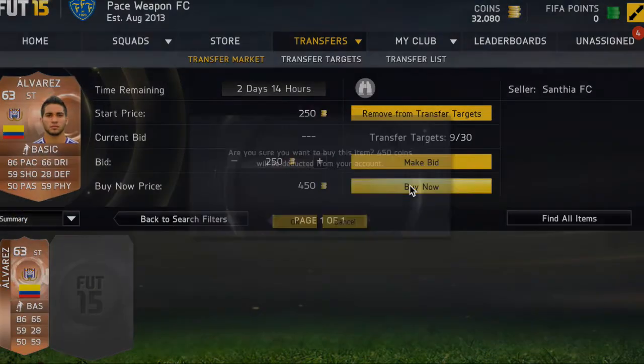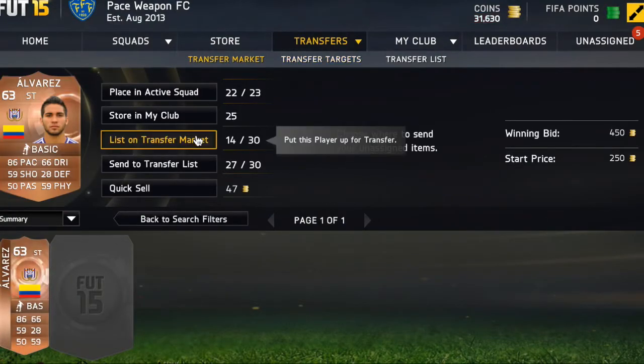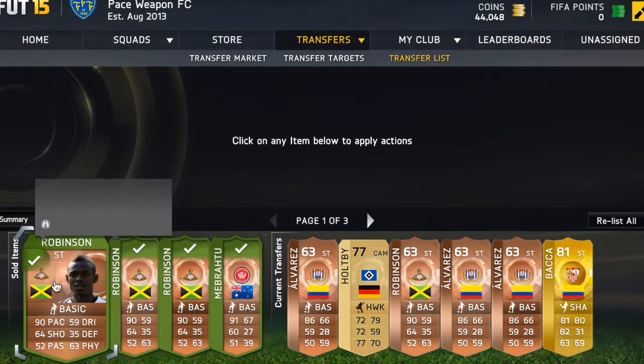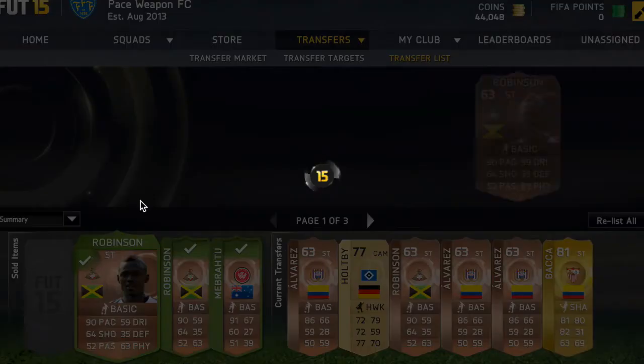If you want to price fix yourself, go to filters and search on quality pace. If they have 86 pace or more, search them on the market and see if there are less than two pages. Pick them up and list them at the price you want, but don't overprice them or they won't sell.